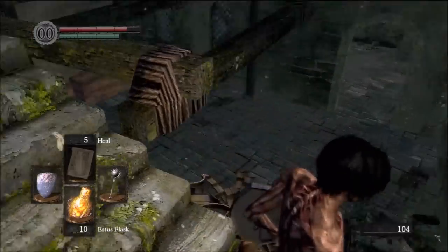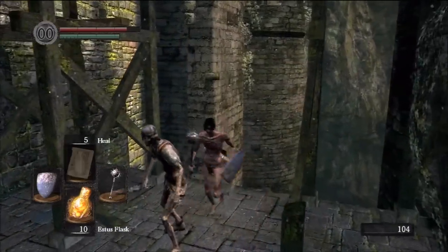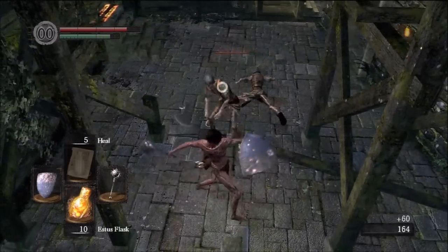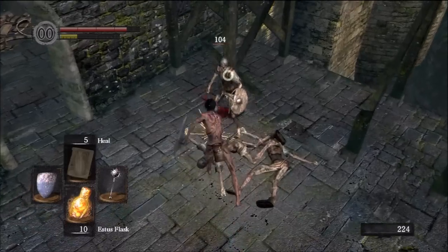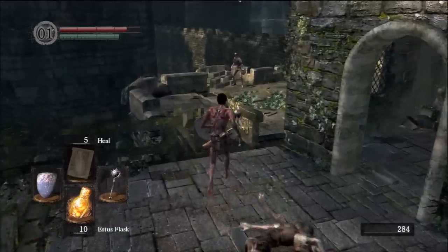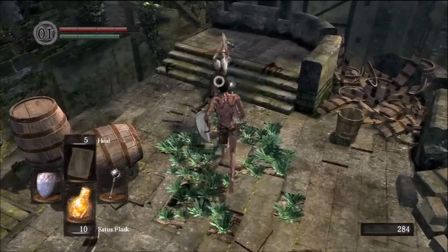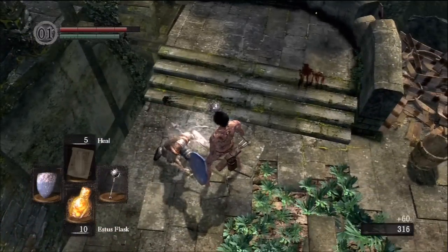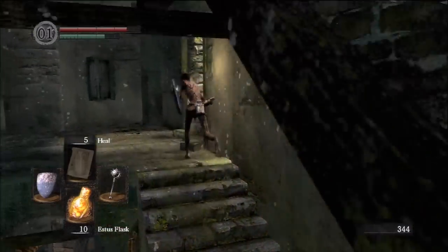Because we rested at the bonfire, these guys did respawn. I got a critical hit directly to the head on that firebomb guy, and we just got some humanity from him. If you noticed, the soul absorption looked a little different — there was a bit of dark inside, and my humanity count turned into one. So now I can become human without spending any of my existing humanity. I think I'm going to go do that.